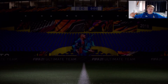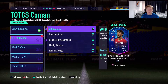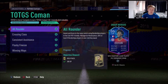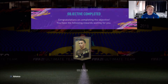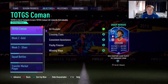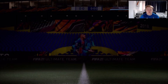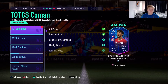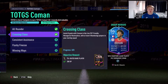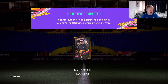We don't play to have Varane and Mendy cemented up the back — we play to have some fun. When I saw this card first I was like, EA, are you feeling a bit dizzy? Why have you given us an 86-rated French left winger in the Bundesliga as an objective? They're not normally that nice, so you've got to respect it. Thank you very much for this objective.